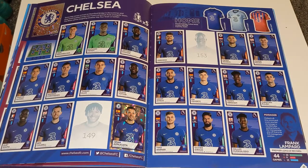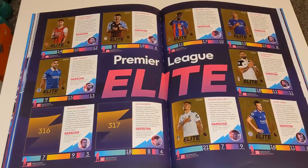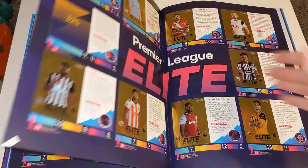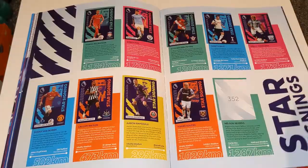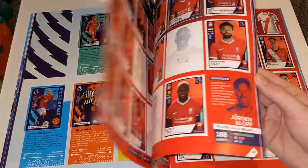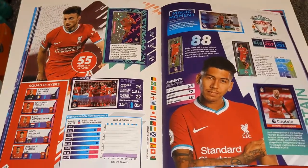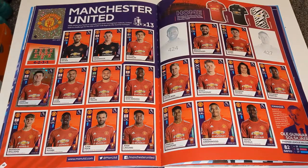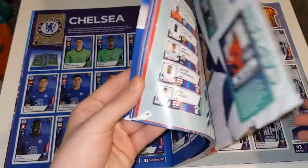Here's Chelsea, we're still needing two stickers there. Leicester we've completed. The elites we're doing really well with but still needing two on this page and one on the next, which is Bruno Fernandes. Star signings we're also doing quite well with. Here's Liverpool, still needing four stickers on that page. We've got all the stickers on the next one. Man City, Man United — completed. West Brom completed.